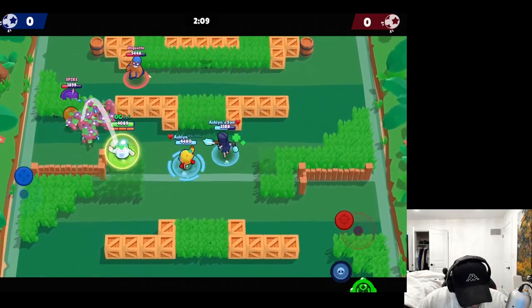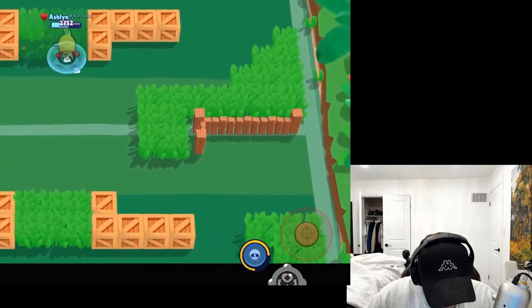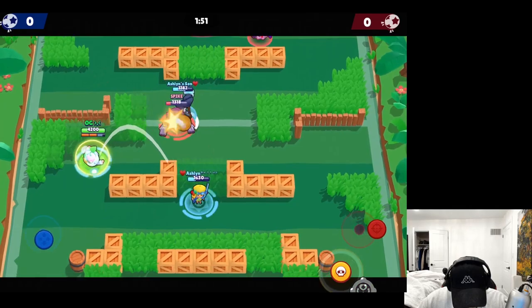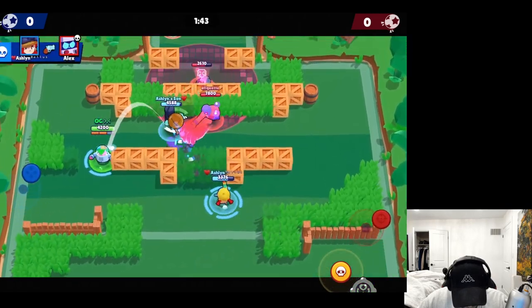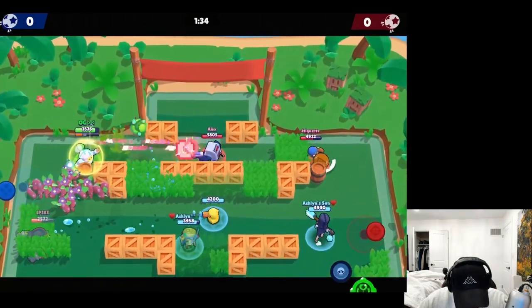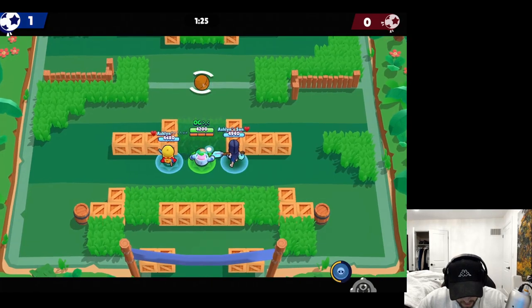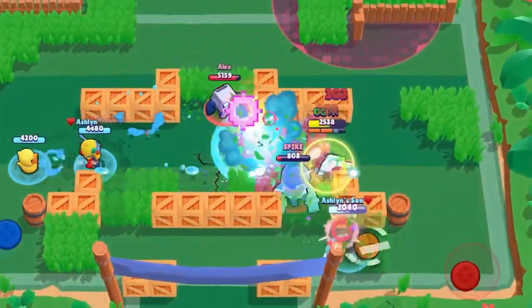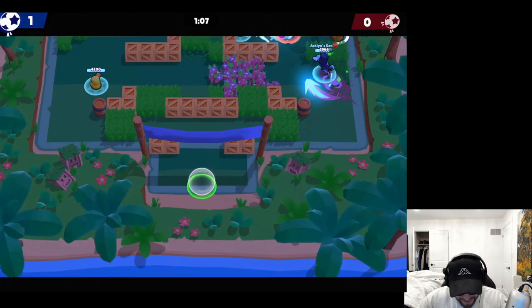I'll just zone him off a little - what is the explosion radius? I have no idea how the super works still, I need to practice it. I feel like Sprout's the brawler my teammates will make me play in competitive. Primo's gonna throw him over and we'll get Blast value I guess - take out the Daryl and just focus on the 8-Bit a little bit. I think I can survive this - okay we were a very good distraction, Ash is gonna score! So the 8-Bit's actually not gonna go mid. Get away from me Primo - why does it keep doing that? Look at that radius compared to the last one.